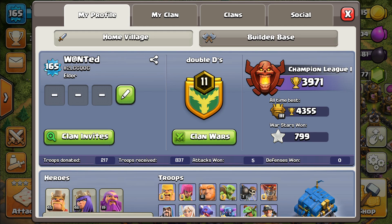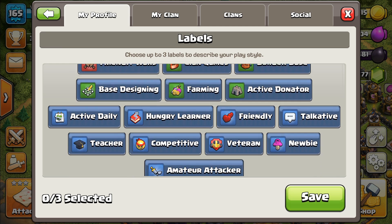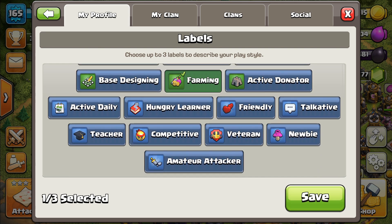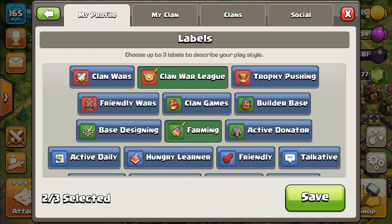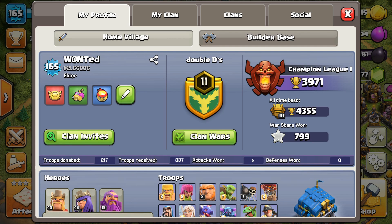Jump into my profile — as you can see, you've got three spots you can choose. So you can describe what you are: you like clan games, you like builder base, you're an active donor, loads of stuff. For me, I like to farm, I like clan war leagues, and I'm competitive. Save it. So when a clan looks for players, they can see that and go, 'Wanted fits for our clan,' and send you an invite.